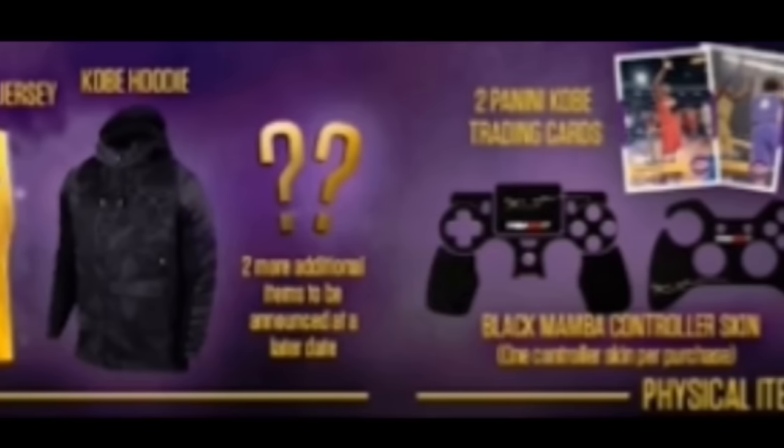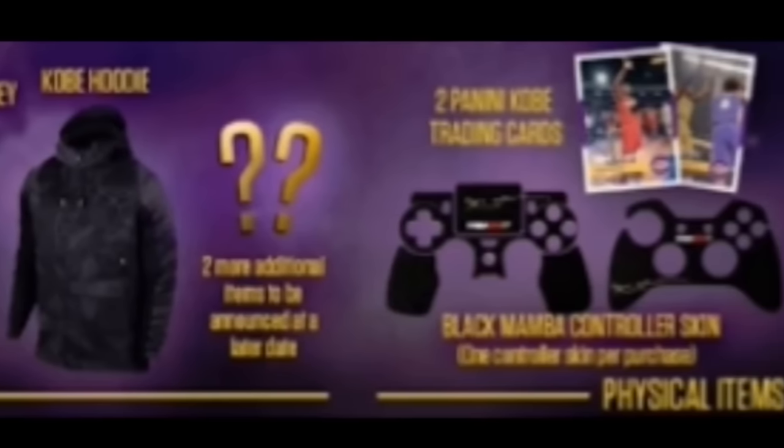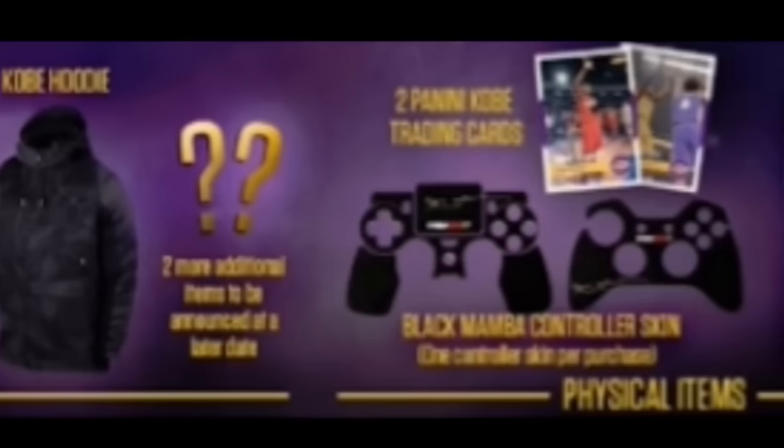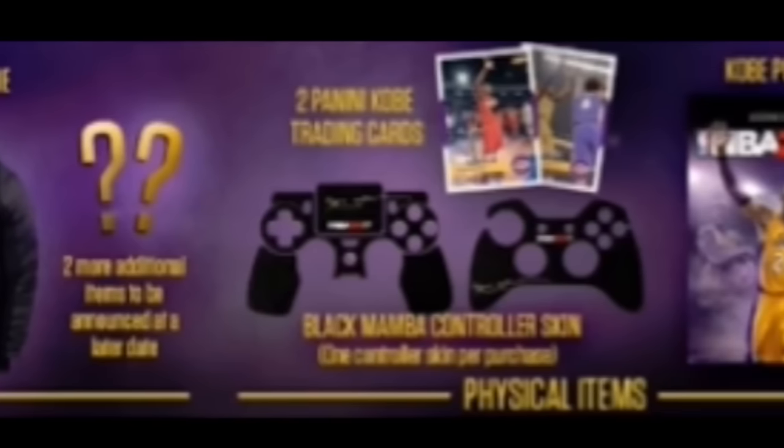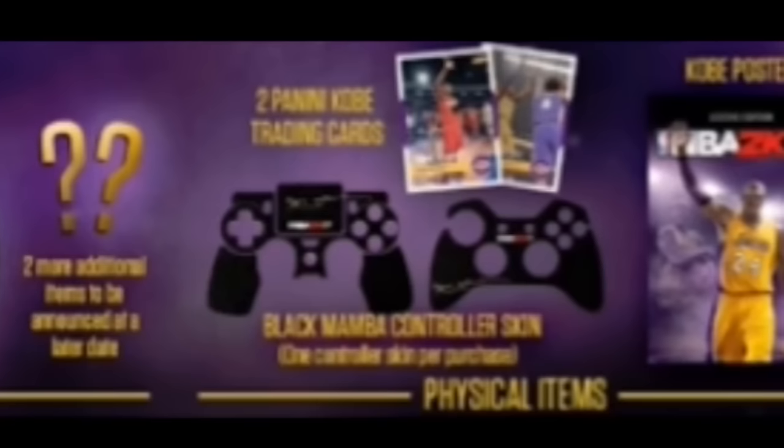You're also going to be able to get a skin for either the PlayStation 4 or for the Xbox controller, along with two Kobe trading cards — and these are physical items. You also get a Kobe poster, just like last year when we got the Jordan poster.